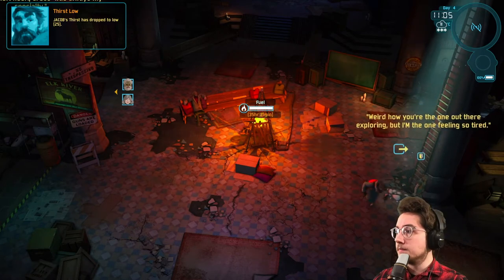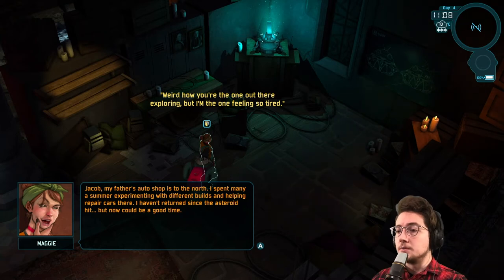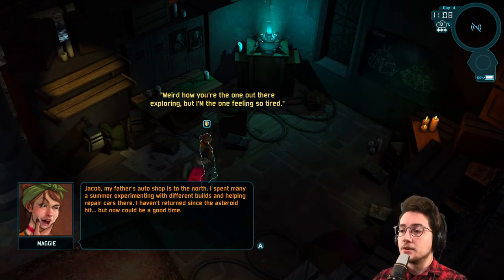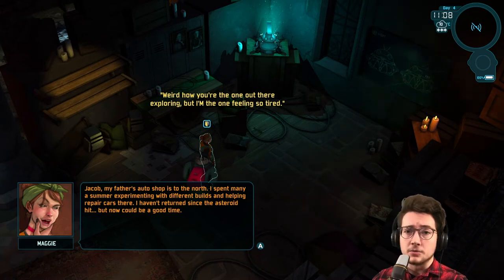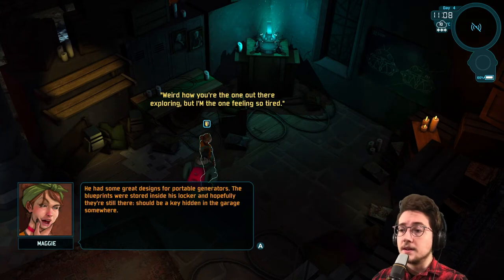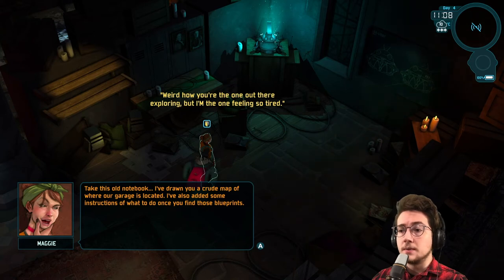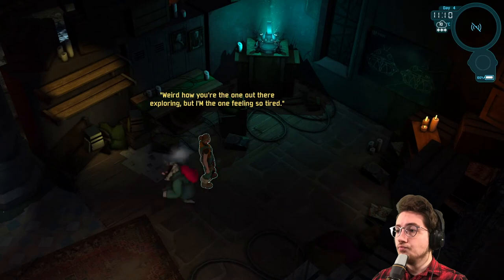Okay so that's going to be an obnoxious quest because we have to go find the key on the other side of the airport, then get in there and it's going to take up basically all of our inventory room. Let's talk to Maggie. She says her father's auto shop is to the north — she spent many a summer experimenting with different builds and helping repair cars there. She hasn't returned since the asteroid hit but now could be a good time. This might have to do with the ski-doo, but actually she mentions blueprints — her father kept his blueprints locked inside the garage. They could unlock new designs for portable generators. The blueprints were stored inside his locker, should be a key hidden in the garage somewhere. She gives us a crude map of where the garage is located and some instructions for what to do once we find those blueprints.